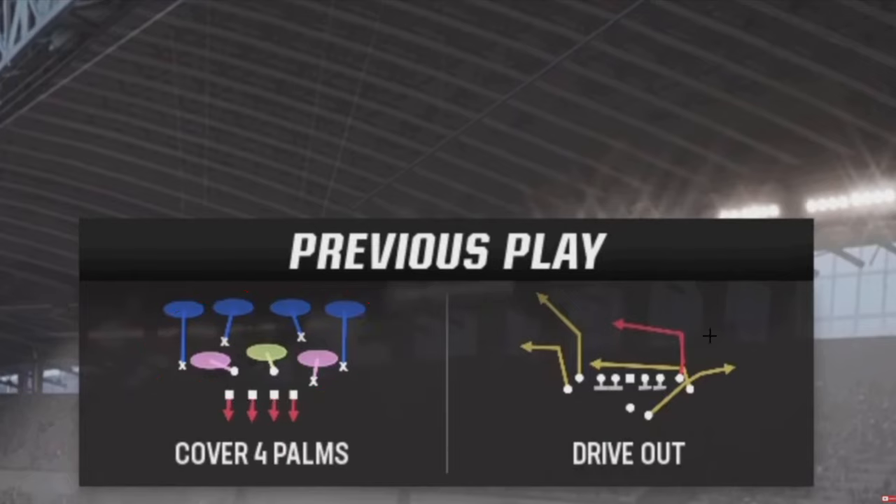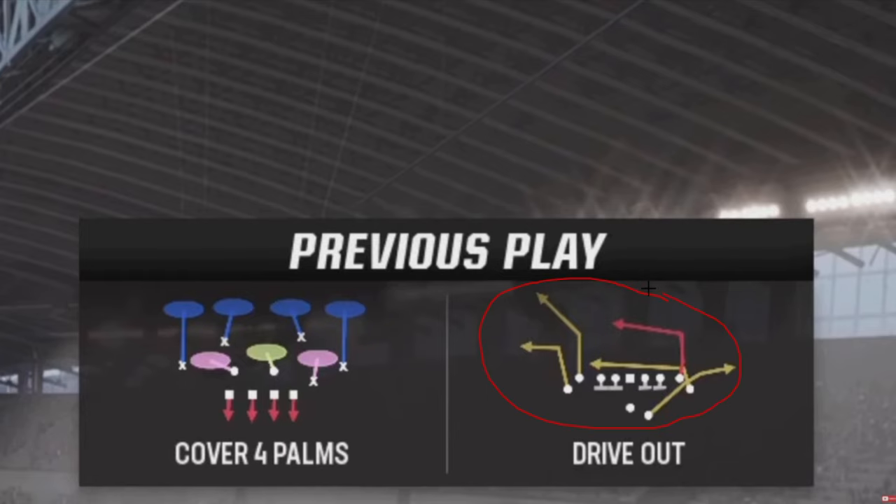Looking at the defense - and this is a mistake I was always making up until last week, or at least an inefficient way of thinking about it - what concept is he running here? Then you come up with something from your toolbox to defend it. If a guy is playing lion, maybe you run some type of single high. They're running stick - utilize cover two, maybe make it look like single high, rocking into cover two to stop that.